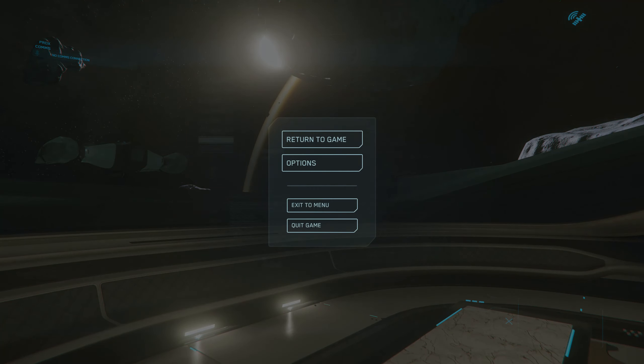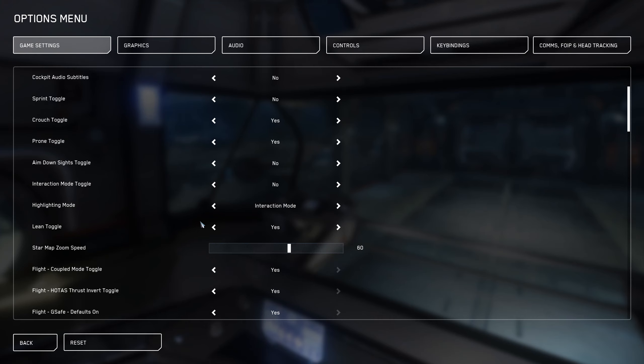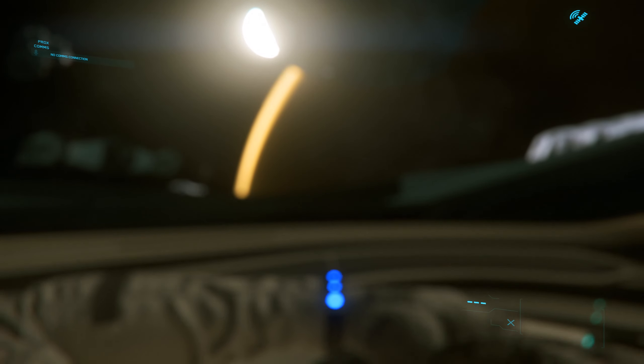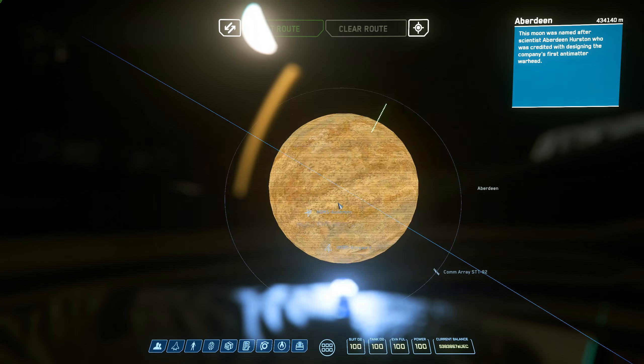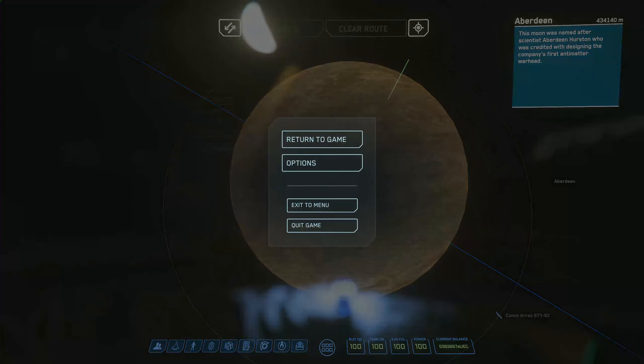I'm going to start off with a few simple ones, but there's a ton of settings to change in the settings menu, so at least in my experience it's easy to overlook some really useful ones. The first one is to increase the star map sensitivity from the default setting. This controls the sensitivity of zooming in and out on the star map with the scroll wheel. By default I believe it's set on 30, but I really prefer using 60, and I could see even higher sensitivities being useful. It's saved me a lot of scrolling since I found this setting.